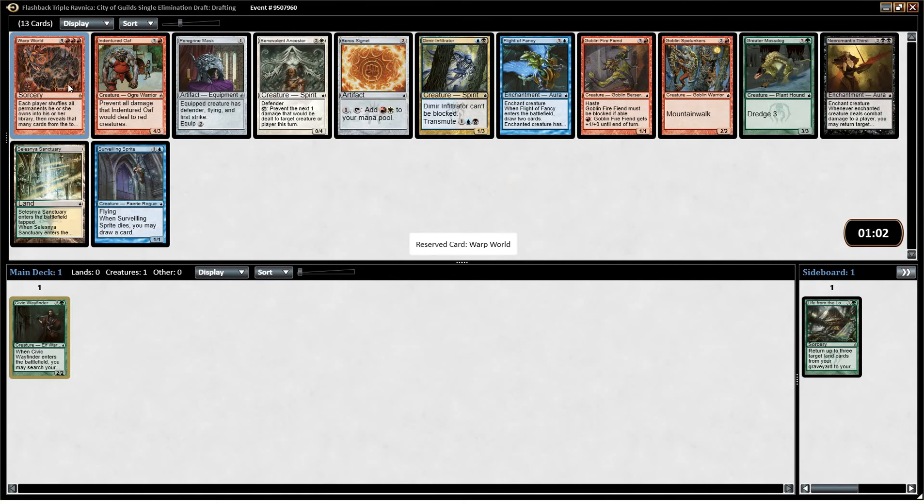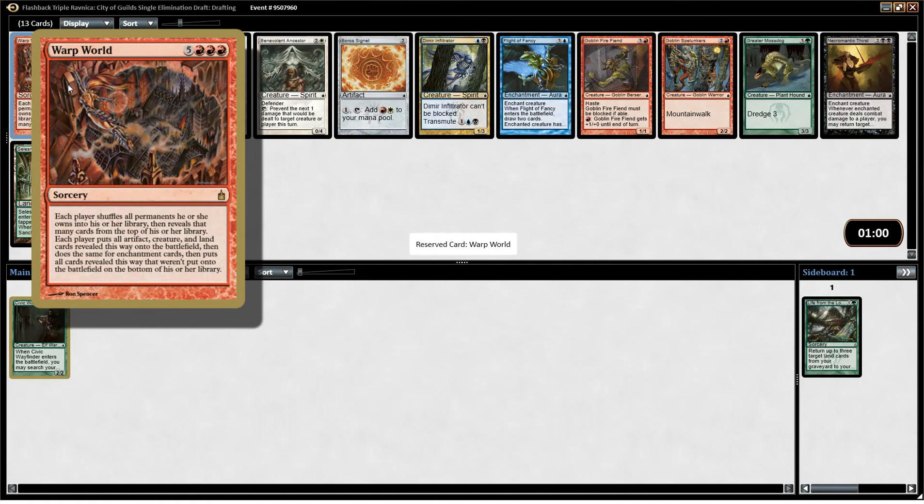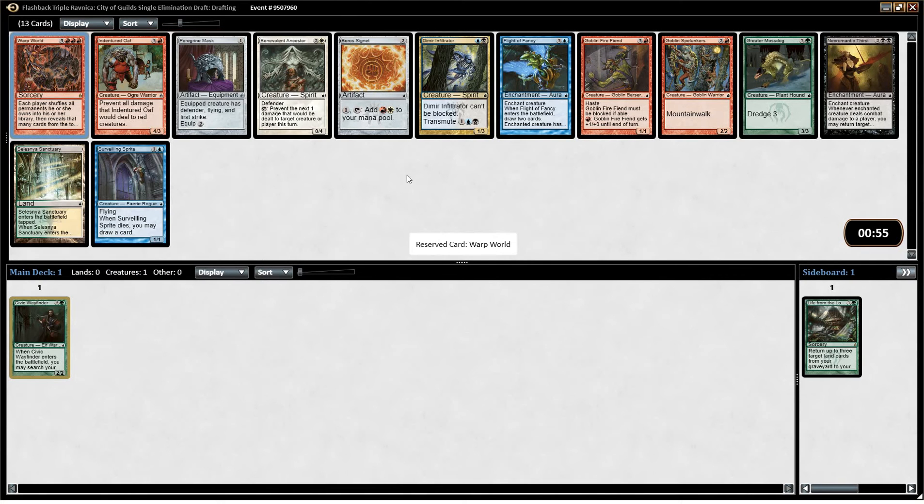Warp World — it's the kind of card you want to take in Limited just to make everyone's lives difficult. Look at that block of text. It's definitely one of the weirdest cards in Magic.